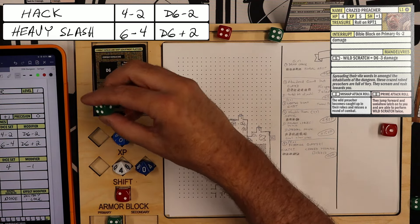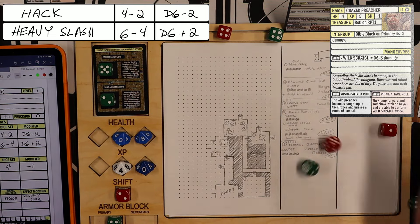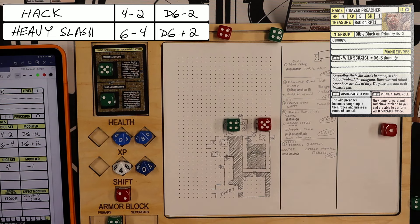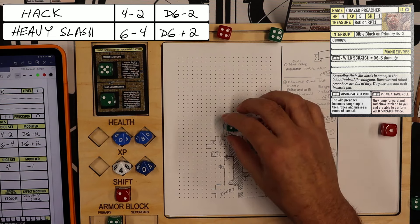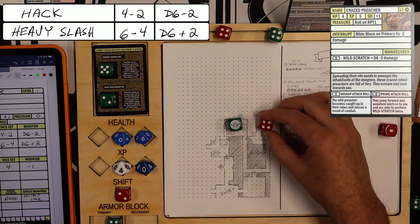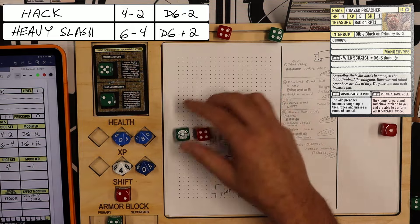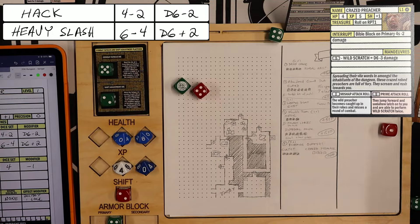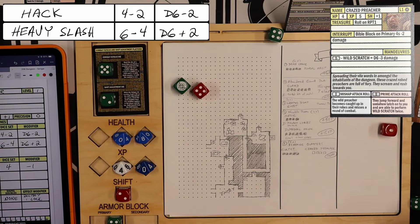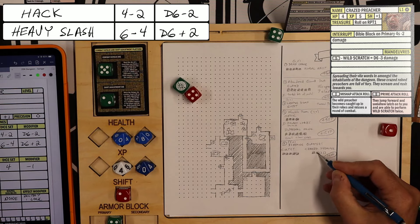Turn number 5. We both get 2 shift — I'm at 4, he's at 3. I rolled a 4, 5. With 4 shift, I can raise one die to a 6 and lower another to a 4, which is a Heavy Slash — d6 plus 2. He does not block on a primary 6. I roll a 5: 5 plus 2 is 7, and the crazed preacher dies.